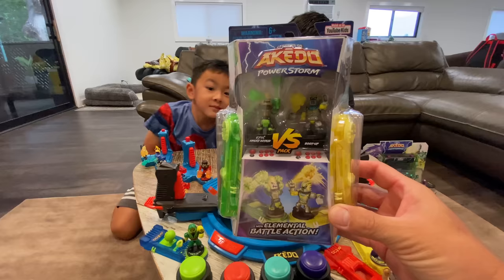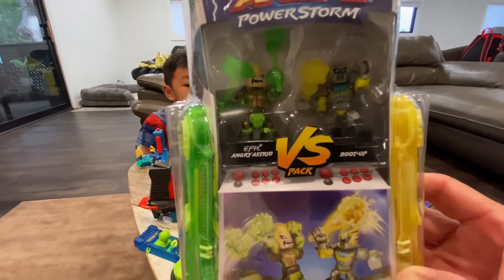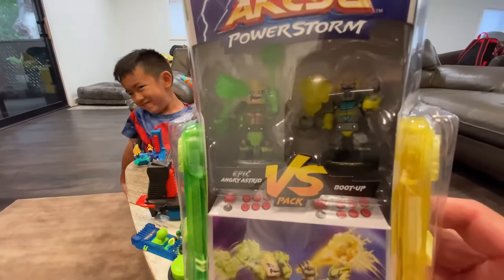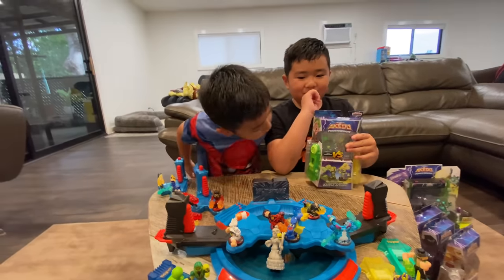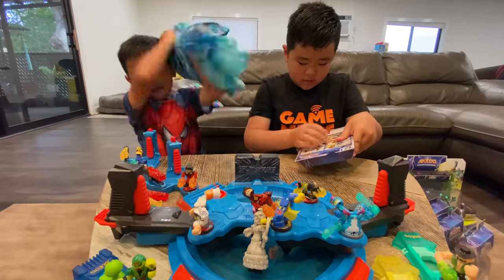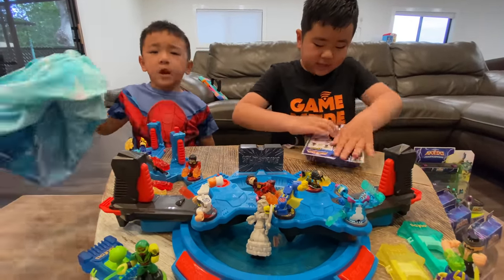It comes with Angry Astrid and Boot Up, who reminds me of Bumblebee. We're from Season 1 — remember Blast Off? Same head, but not green.